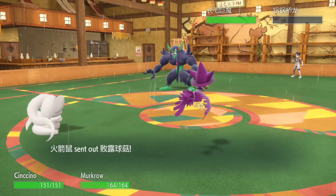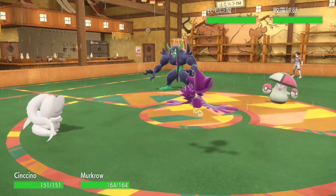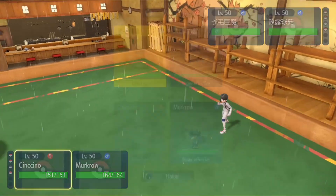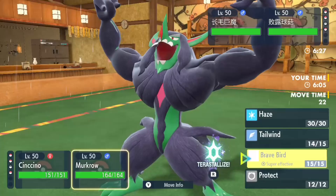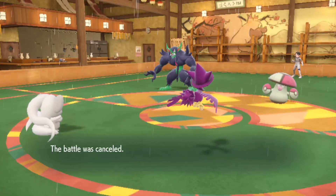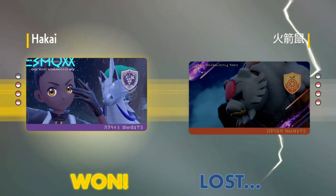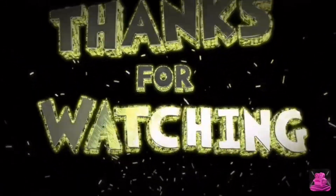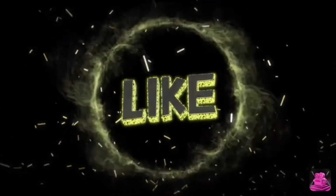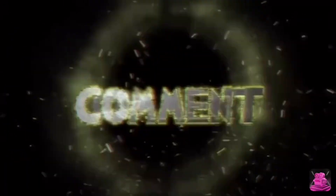Some people use Sturdy on it, but even that's not needed. Here comes Amoonguss — let's see what my opponent is going to do. Wow, my opponent cancelled — smart move. GG.